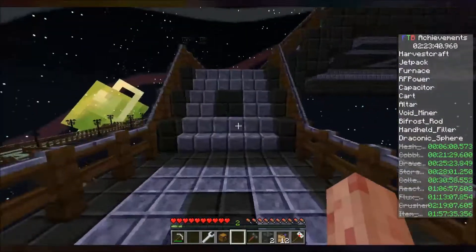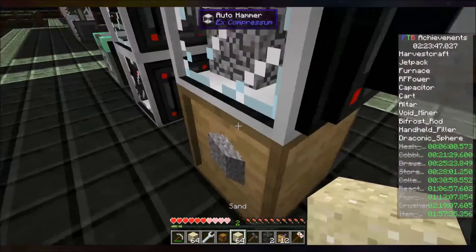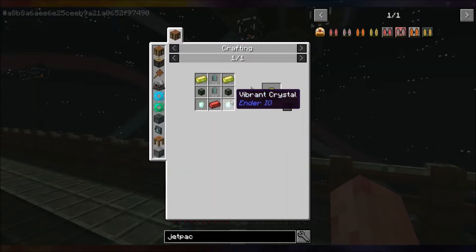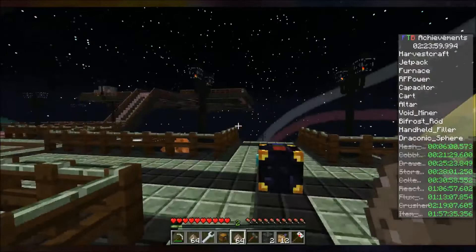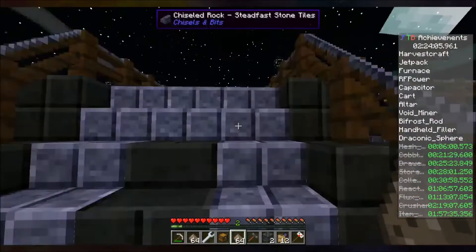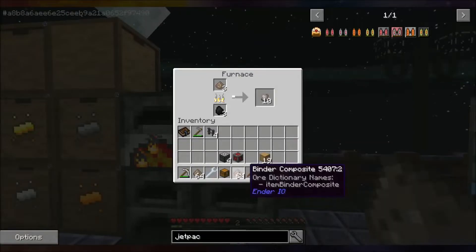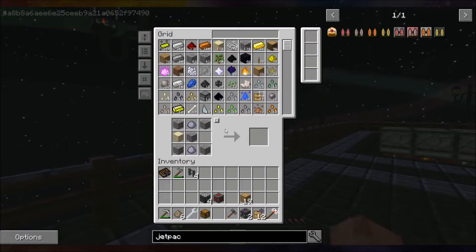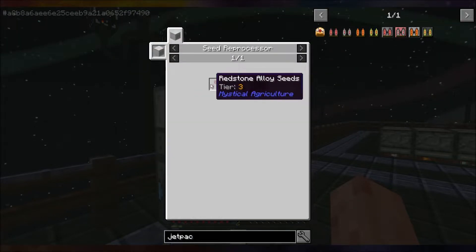Luckily, way back at the beginning I thought ahead. Some more of these — there we go, that's a good amount of conduit binder stuff. Got 20 — that'll do. Okay, we need redstone alloy — there's a redstone alloy.